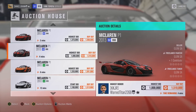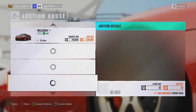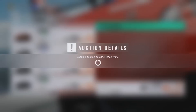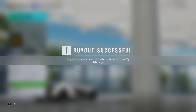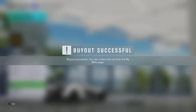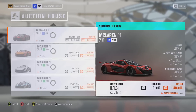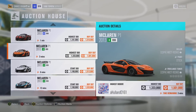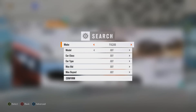For the McLaren P1, as they are going for more than the Huayra, if you find a McLaren P1 for even a million buyout, then definitely buy it. Here we go — McLaren P1 for one million buyout right here. I'm going to try to buy it out. Wow, yet again! You may not always be this lucky — you may come to buy it and it may say bid failed, meaning someone managed to do it before you. But McLaren P1 for a million credits right there. And as you can see up here, they're going for 1.1-1.3 million. So that's even more profit made straight away.